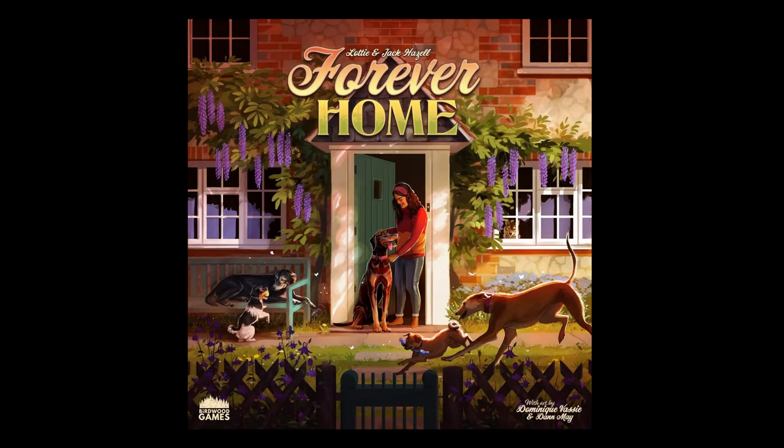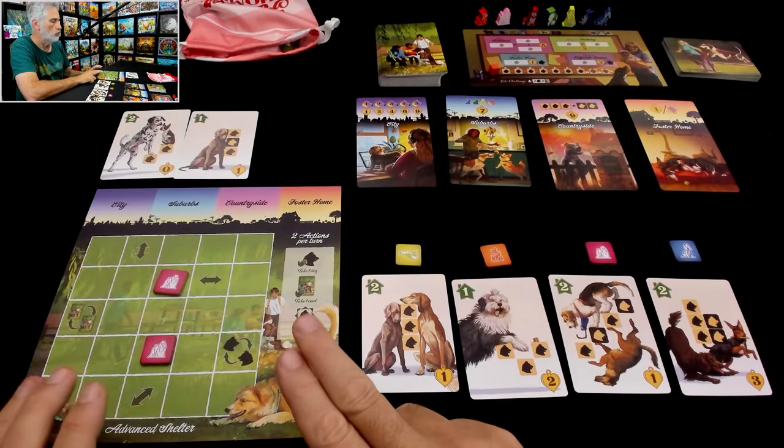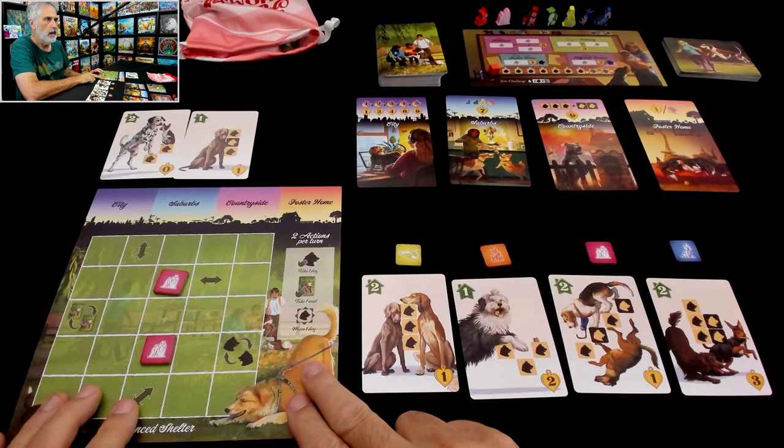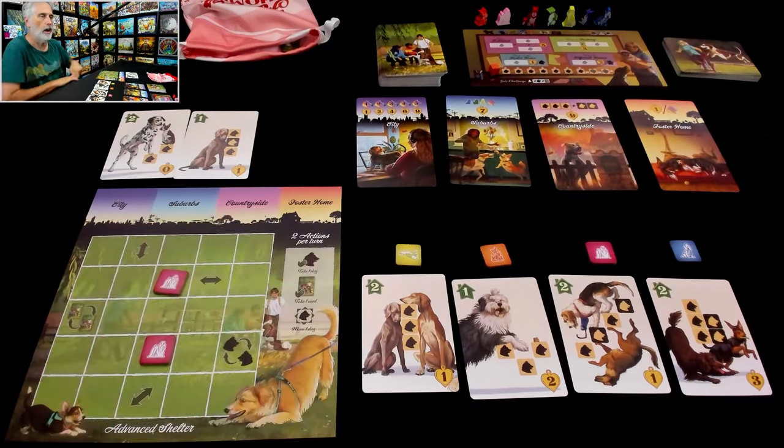Hey, everybody. Today on Roto Runs Through, we're taking a look at Forever Home. But before I get going, please turn your subtitles on to the Klingon channel so that when I make rules goofs, you'll know what they are. And if you've done that, well, then welcome to my dog shelter, everybody, where I am trying to train a whole bunch of pooches so that they can find forever homes in the city, the suburbs, the countryside, or at foster homes.